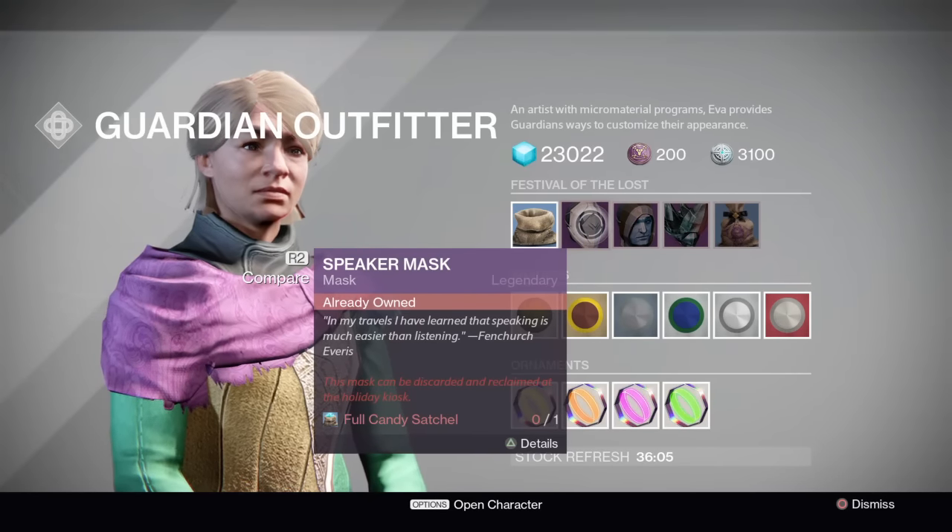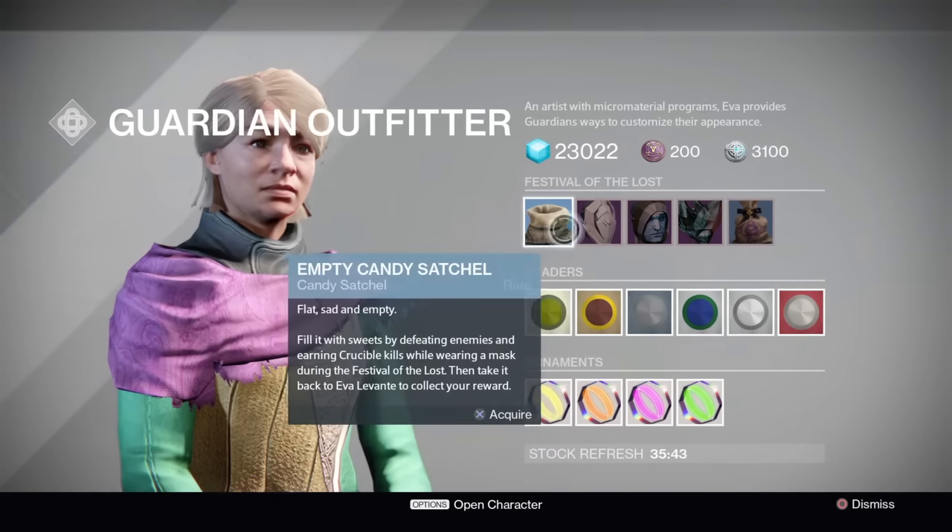Now with this, you will have to complete Heroic Strikes, you'll also have to collect engrams, kill enemies, go and do public events, dismantle engrams, and you'll also have to do the Court of Oryx. With all those events done, you will then get to the final step.